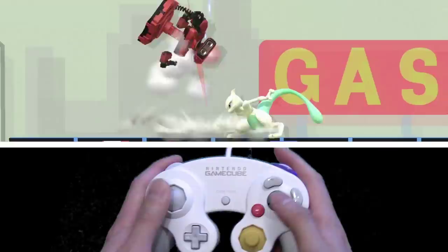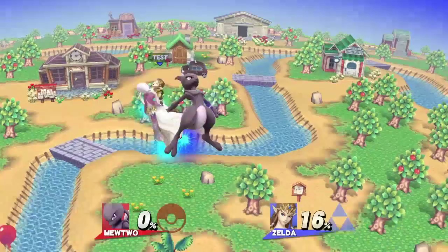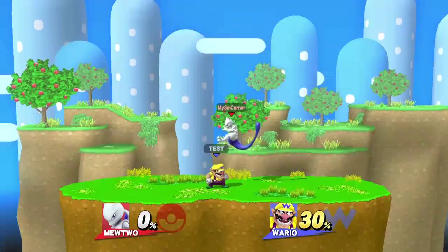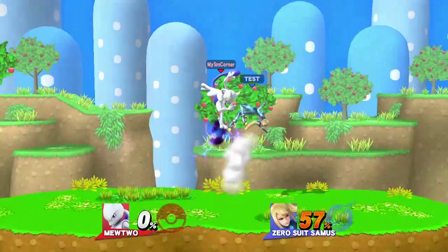Any time your opponent is at about 50% or lower, you can double jump neutral air into a forward air or back air depending on which way they go. This works from a footstool as well — if you land a grounded footstool, instantly double jump with a neutral air and Mewtwo will carry them into the air the same way. However, this footstool double jump neutral air setup doesn't work against some characters. Down air is another follow up after a grounded footstool; it's a bit easier since you don't have to perform an instant double jump. This down air setup can potentially lead into a neutral air or an up air for further combos, though it doesn't work on every character.